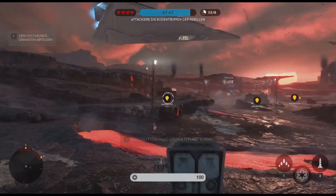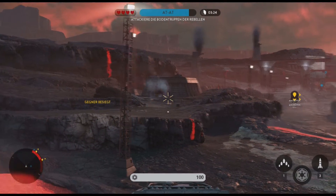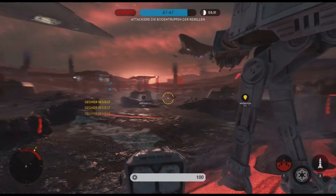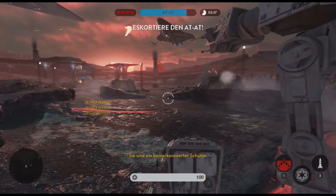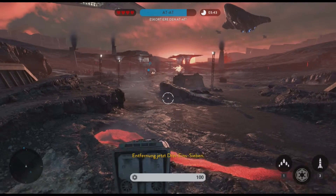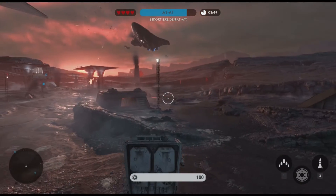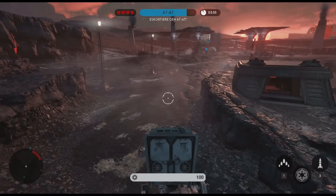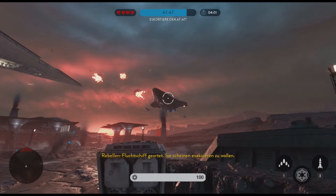Okay, auf die Karte drücken. Benutzen Sie den Granatwerfer, um größeren Schaden zu verursachen. Mit 1. Ja, wir sehen die Rebellen aus. Ich bin ein bemerkenswerter Schütze. Vielen Dank, Herr Kahn. Das Ende der Rebellion ist nicht mehr fern. Ich denke, ich muss jetzt einfach dem AT-AT folgen und hier mitgehen.